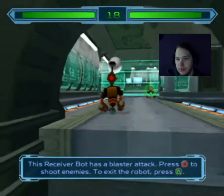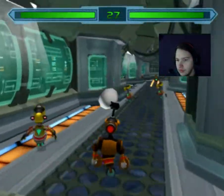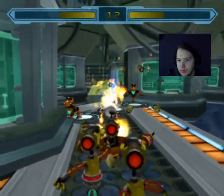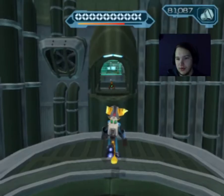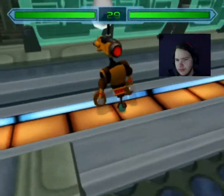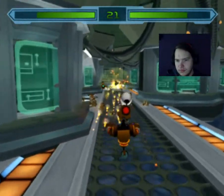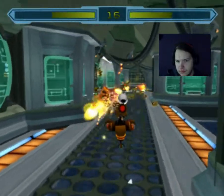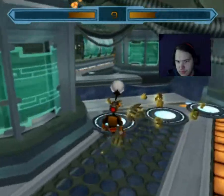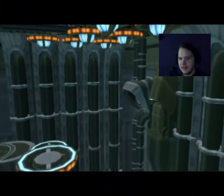This receiver bot has a blaster attack — press circle to shoot enemies, and to exit the robot press triangle. Okay, let's try that again. Oh my God. There we go, that extends some sort of bridge.